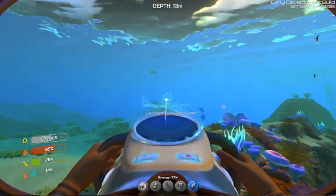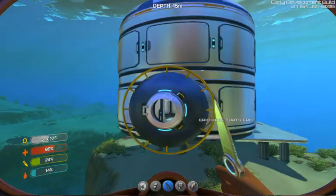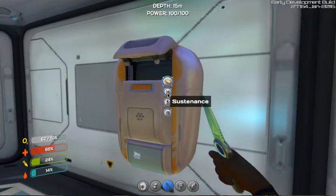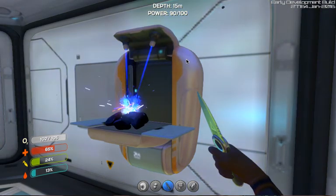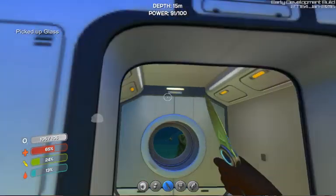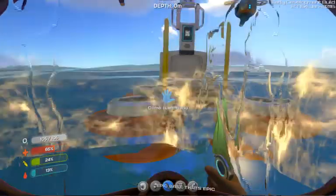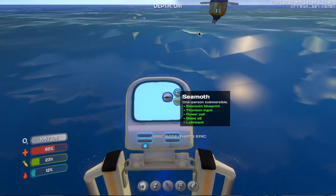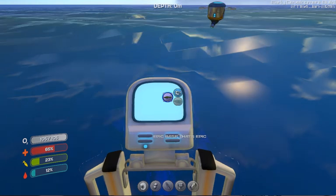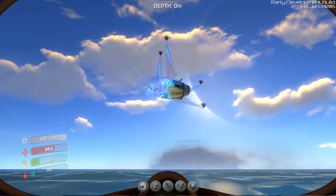So once we do that, we're going to go down to where some devils are — and by that I mean nasty creatures — and we should get some silver down there hopefully. So now we'll make some glass, and now a Seamoth. Come on, I hope my little things can do it — those helicopter guys.